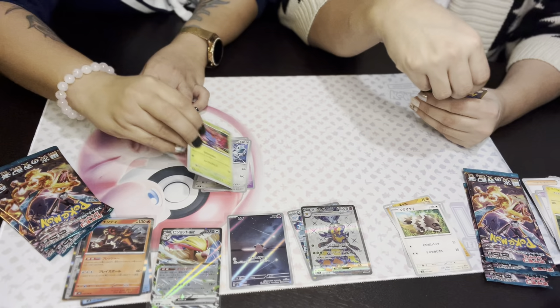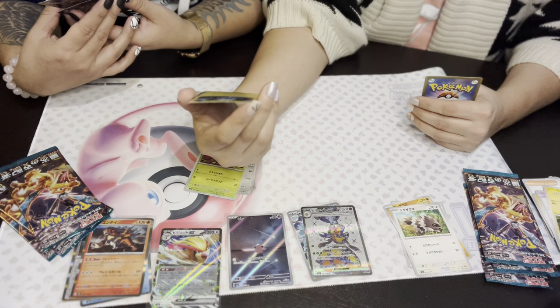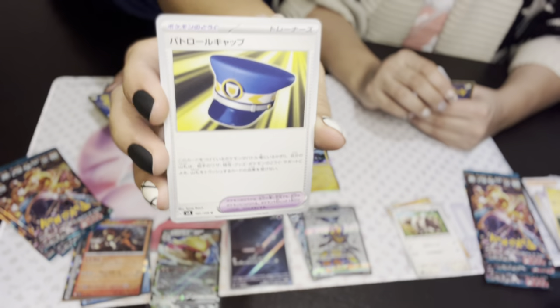Oh, here we go — our first holo from this pack! What is that, guys — can you see? Toxtricity! Oh yeah, we have the English version, so now we've got a complete set of the English and Japanese version — excellent! It's got a captain's hat — nice, nice!